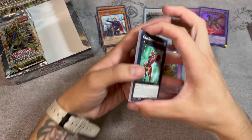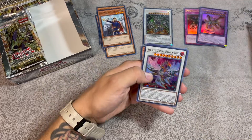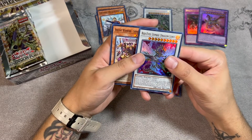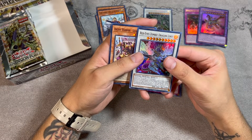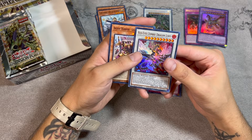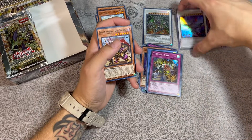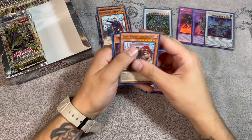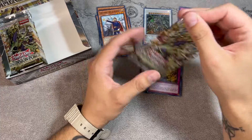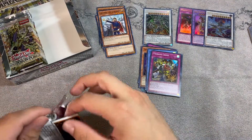There's a lot of hidden potential in some of these cards. The Scareclaw cards do have a lot of potential to be good in the future. And that's an Ultra — Red-Eyes Zombie Dragon Lord! During your opponent's turn as a quick effect, you can target one zombie monster in your graveyard except Red-Eyes Dragon Lord, special summon it. If this card is in your graveyard, you can banish one zombie monster you control to special summon this card, once per turn. It's a really cool card and the artwork is insanely detailed.